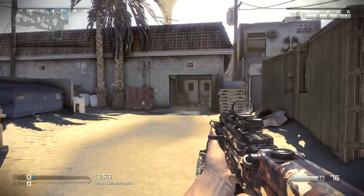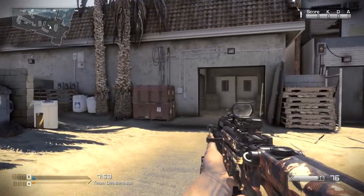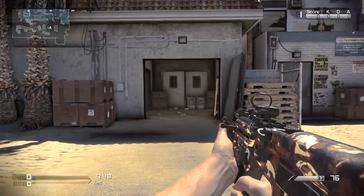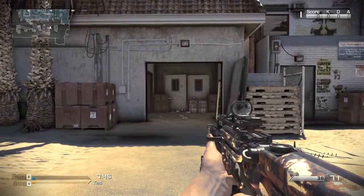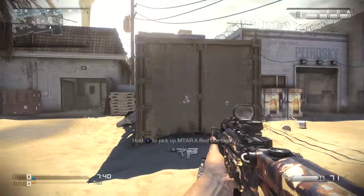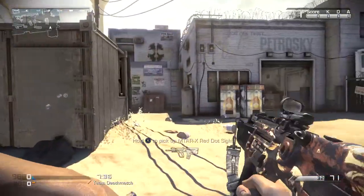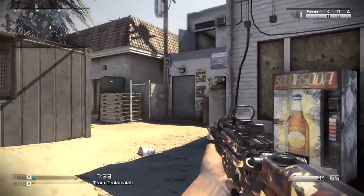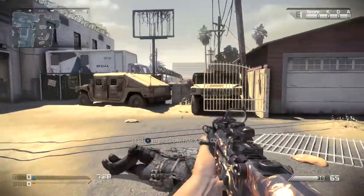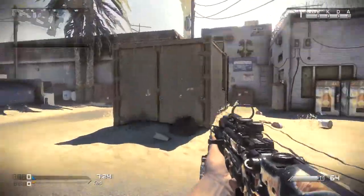Now we're going to move on to the Captain Price camo. I'm not really sure why this is the Captain Price camo — it kind of looks like Woodland from previous Call of Duty games and I don't really understand it. The mustache is his reticle and I think this is pretty funny. We did have this in Black Ops 2 — I think it was called Steve. The Captain Price pack is four dollars: you get Captain Price's character, his personalization pack with the camo, the background, the patch, and the reticle.